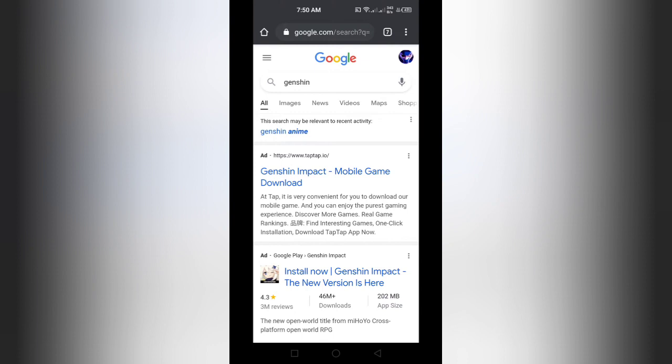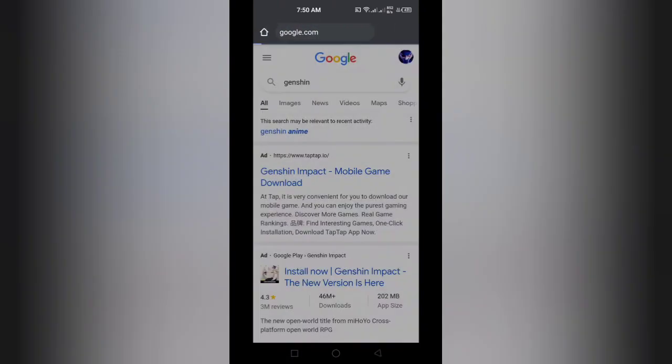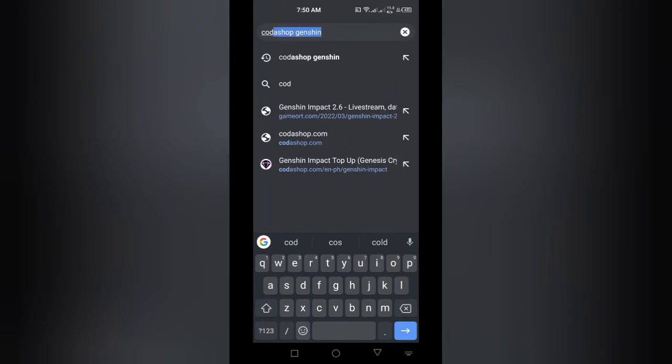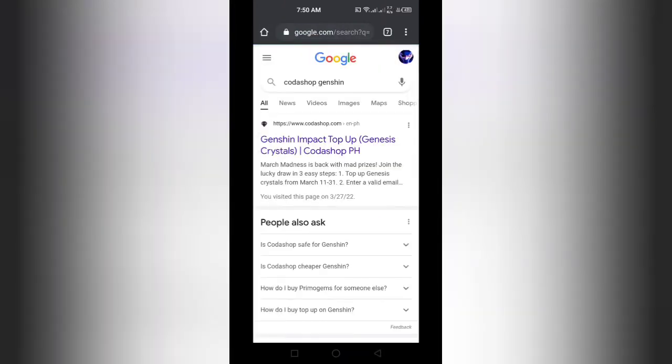Okay, it's easy — just go to Google. I'm in Google now, and then you type in Codashop, maybe put in Genshin there for good measure. Alright, so we have here the website Codashop dot com.